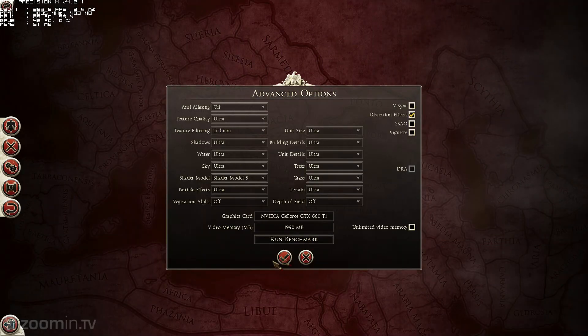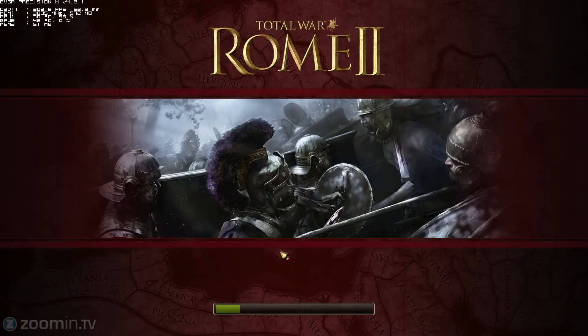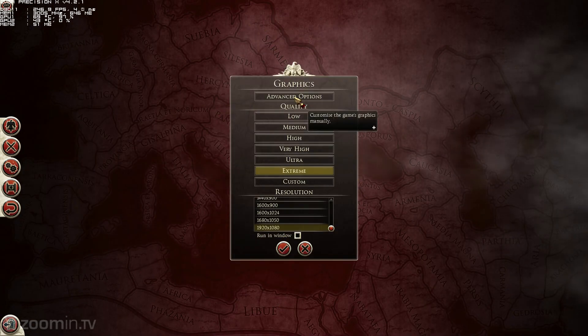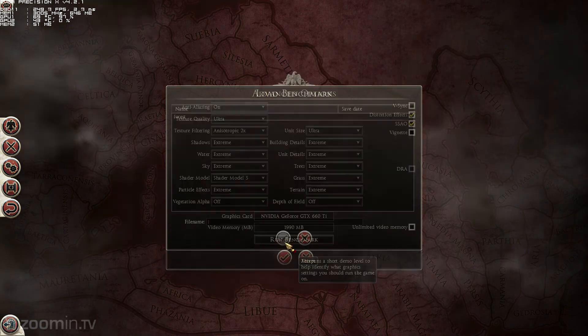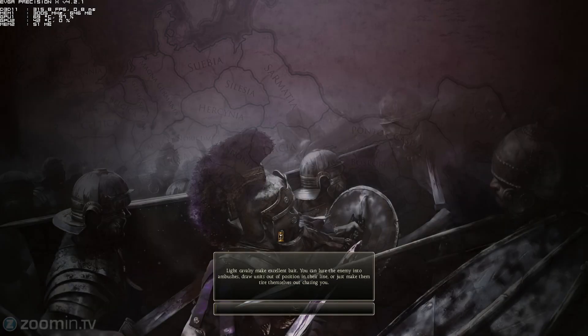We're going to cancel and go to Extreme, accept the settings, go to Graphics, Advanced Options — and this is the Extreme. We're going to run it on the Extreme Preset, same benchmark, and let's see what we get on the Extreme Preset.